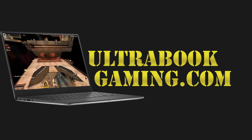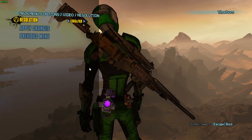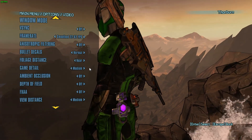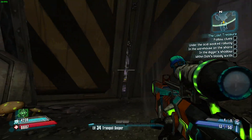Hi, I'm James and in this video I'm taking a look at Borderlands 2 running on Intel HD 620 graphics. This is a Core i3 7100U and we are running the game at 1366x768 and the default detail settings the game detected, which is sort of low to medium detail.